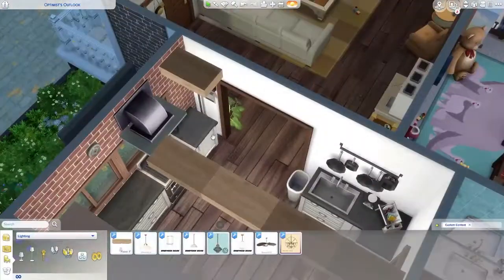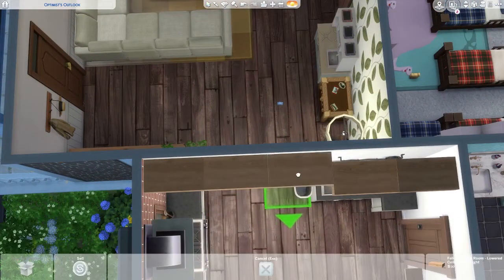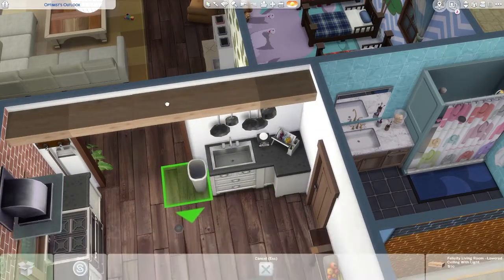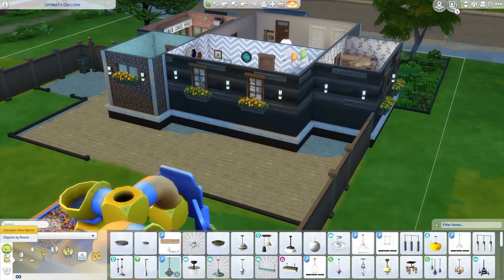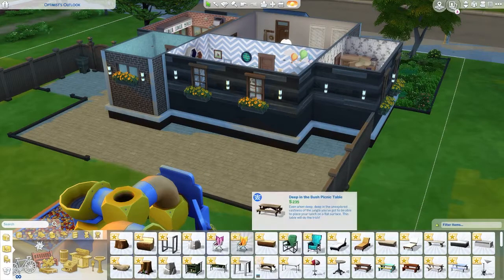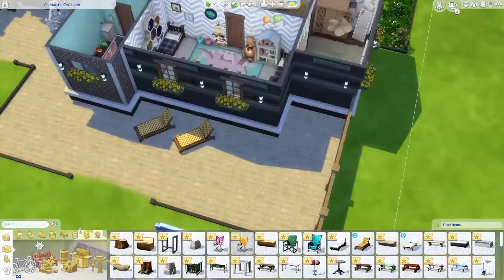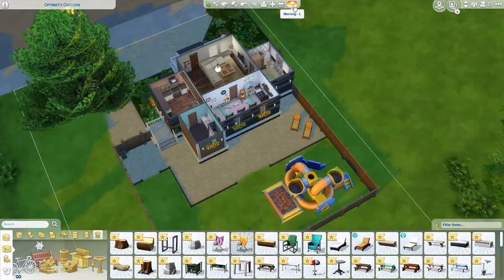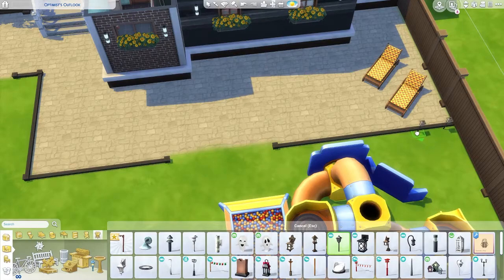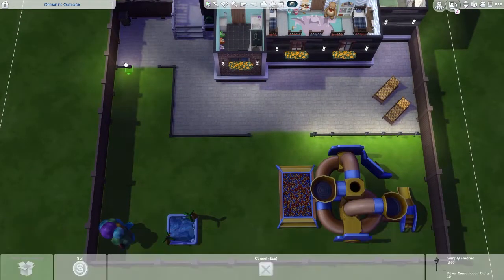The kitchen isn't huge, and there is no dining table — I'm aware of this. Some people don't eat at a dining table; they eat on their sofas or something. My family does, but you know. We start on the outside and we do finish off the outside in Part Three, so I'd recommend you watch that too. Just so you can give me your opinions on the house as a finished product — let me know what you think in Part Three, because that's where you'll see the finished house as well.